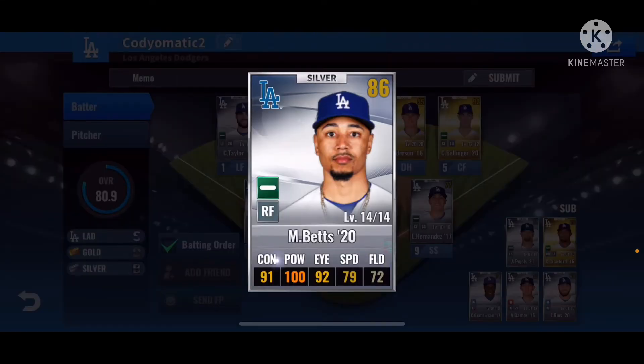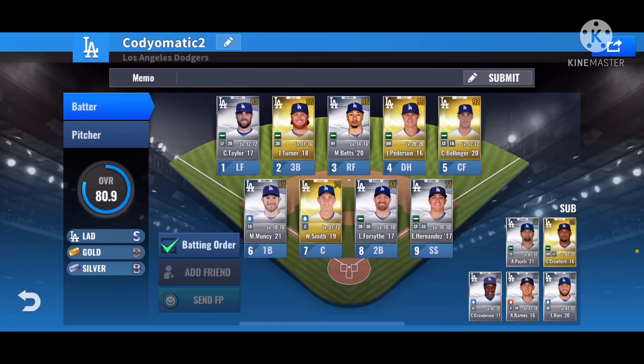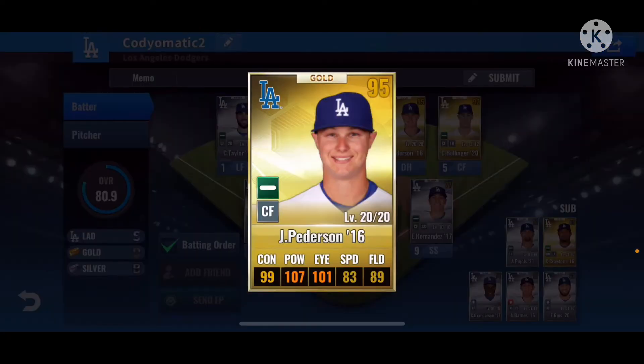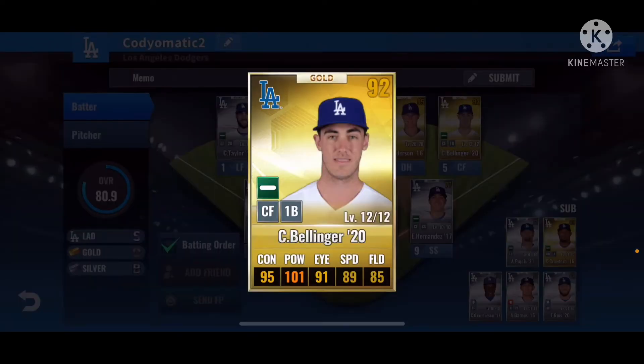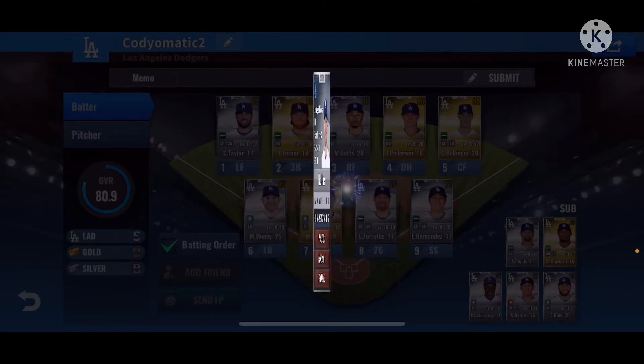Mookie Betts is the powerhouse hitter — 100 power, 91, 92, 91 contact, all-around beast of a card. Batting four, Jock Peterson — he's the true powerhouse, 99 contact, 107 power, you know how we do it. Jock Peterson, welcome to the squad. We have Cody Bellinger 2020 — not his best year at all, but nonetheless it's a Bellinger, so 95 contact, 101 power.